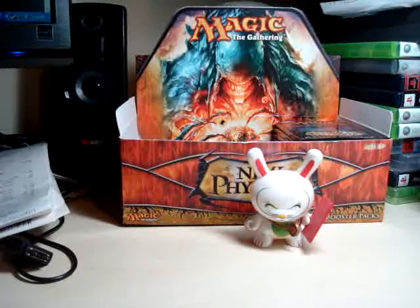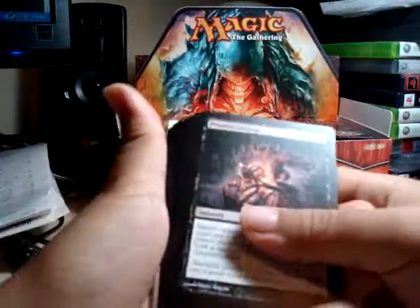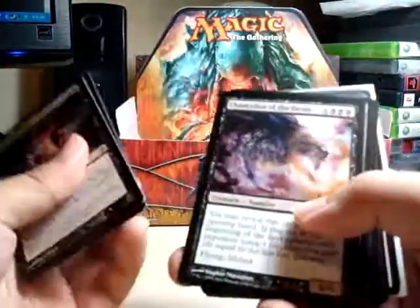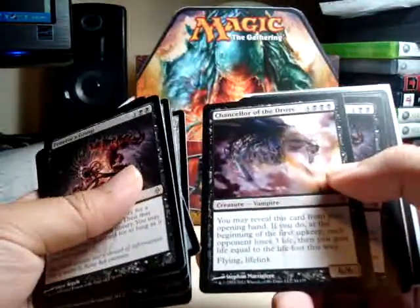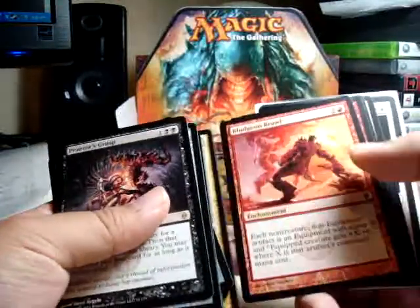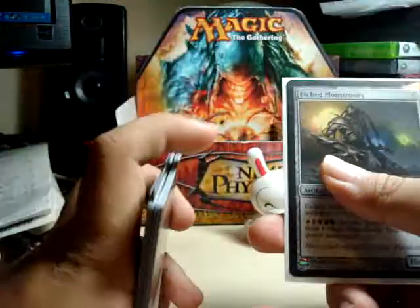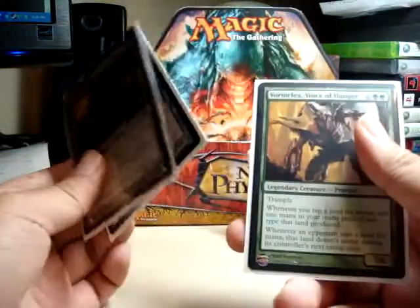Hey guys, welcome back to another New Phyrexia pack opening. I haven't done a recap in a while, so so far we've gotten a Praetor's Grasp, Lashwraith, Chancellor of the Dross, Lauren's Annex, Mere Superion, another Chancellor of the Dross, another Praetor's Grasp, Life's Finale, Jorakideen the Prevailer, two Bludgeoned Brawls, two Blade Splicers, Phyrexian Unlife, and we've got three Mythics: Etch Monstrosity, Jyn Gitaxius, and Vorenklax.